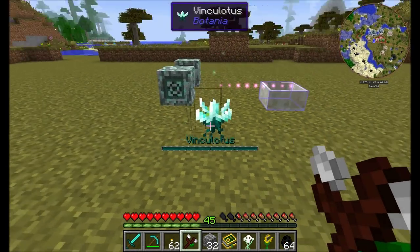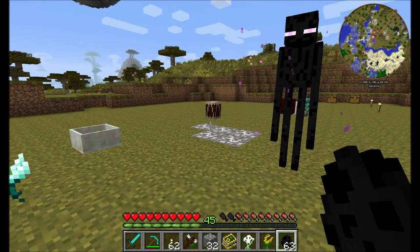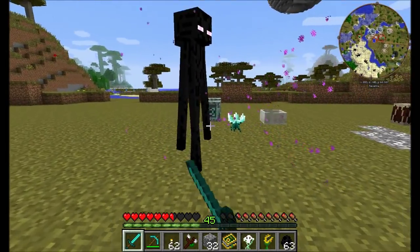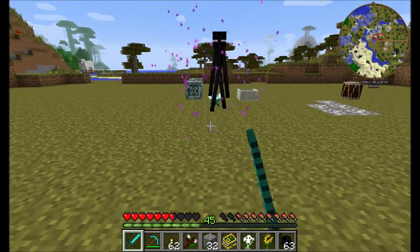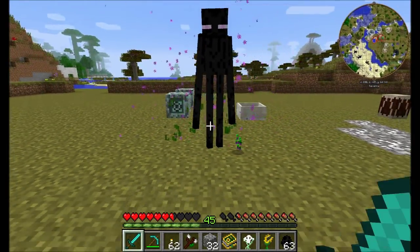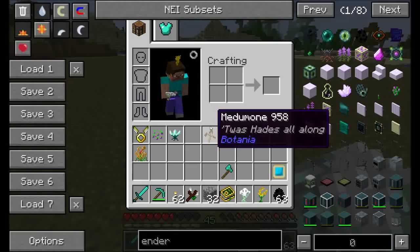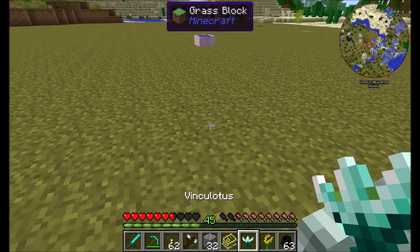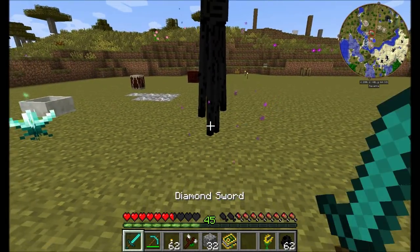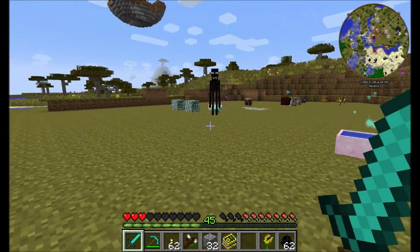The Vinculatus is a flower near and dear to my heart because it harasses Endermen. The Vinculatus forces any Enderman activating their teleporting ability to teleport to the Vinculatus instead of wherever they want to go — and only to the Vinculatus — for the small cost of some mana from a nearby mana pool. So any Enderman trying to teleport will be redirected right to this flower.